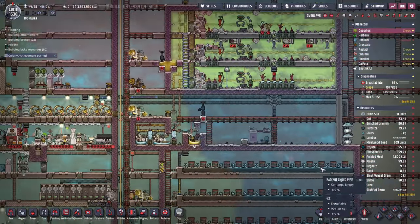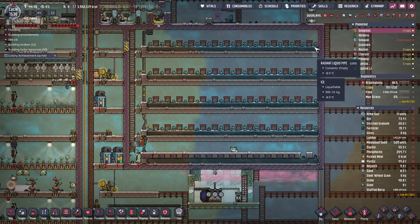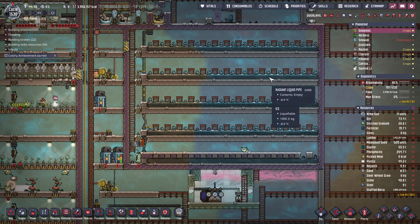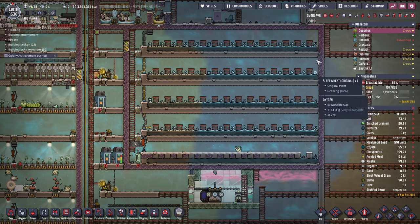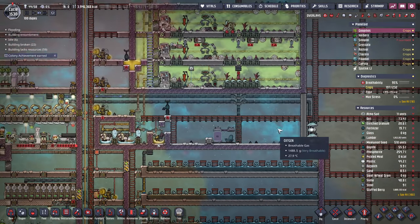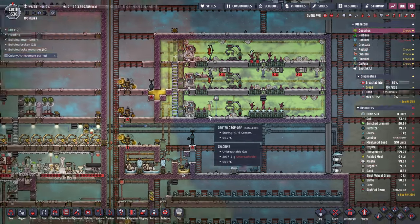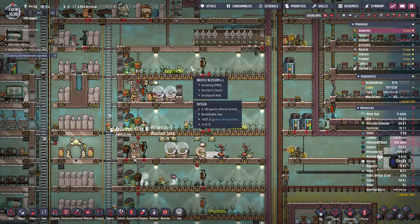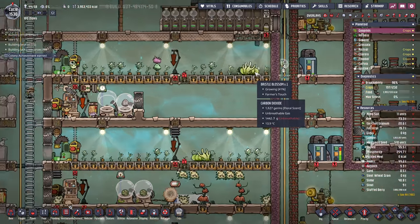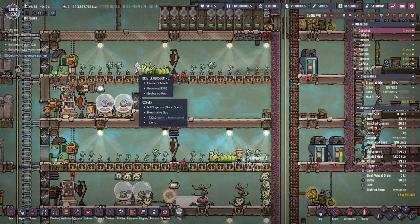I also built a sleet wheat farm down here. This took a while to build because we went with ice for the tiles and then we used pips to plant sleet wheat, starting from the top right, working left, and then going to the next row. You can put one every other tile as long as they're five tiles apart vertically. We built a Draco farm for phosphorite, because you need phosphorite for fertilizer. We're using fertilizer for our plants, which gives kind of double the yield. And the grub grubs are also doing their thing, which speeds up the plant as well.